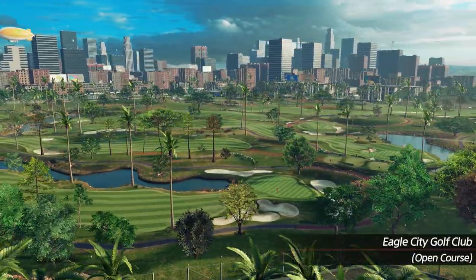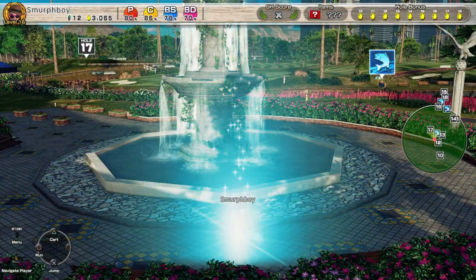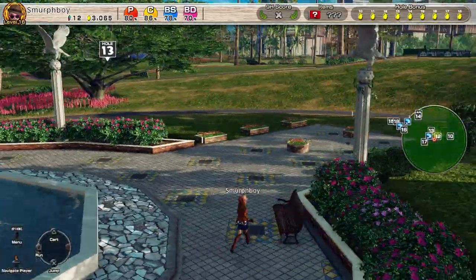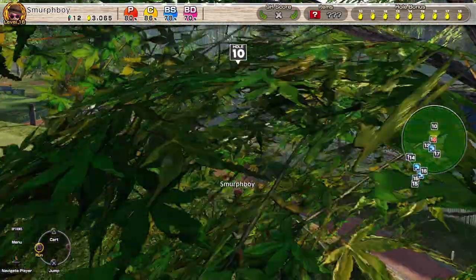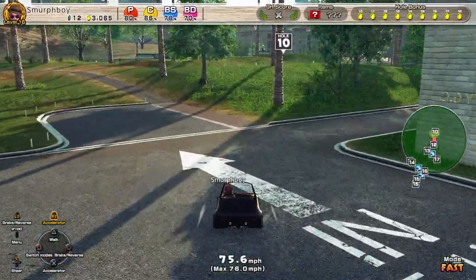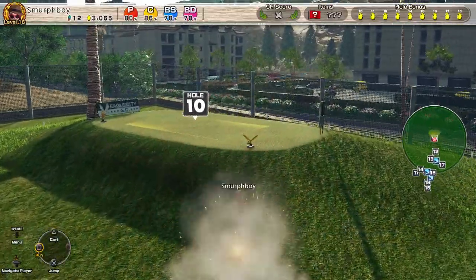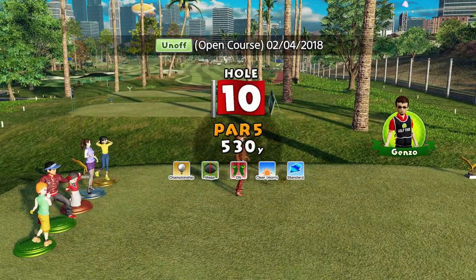Welcome back everybody, it's more Everybody's Golf. We're going to finish the other half of Eagle City — the in 9 with Championship Tees and Mega Cups. As with yesterday's video, I've not actually played this combination before. It helps us finish off our Eagle City scores, and we're obviously going to use the big clubs because we're setting the score today.